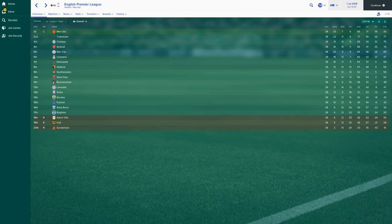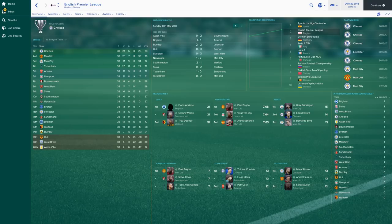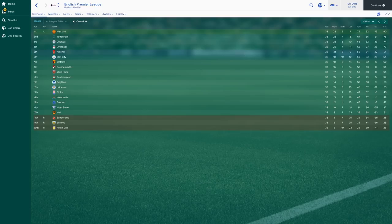Season two over. Manchester United finished second on goal difference with 79 points. Stoke improved on last year, increasing their points tally by 5 to 49 points altogether — looking about where I thought it would be. One season left, let's get into it.